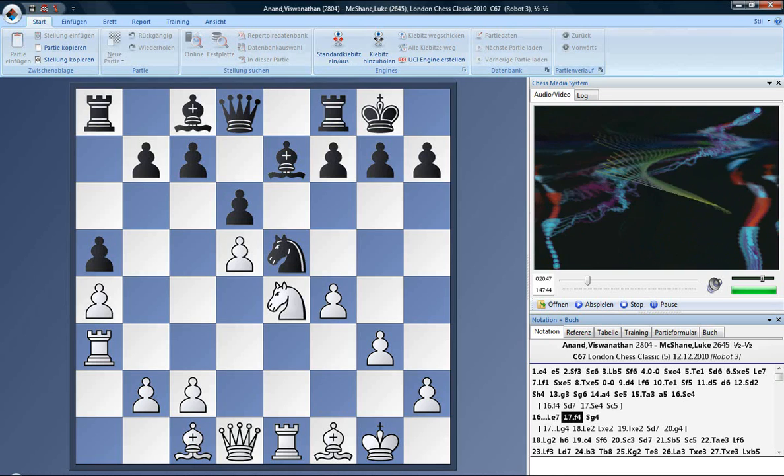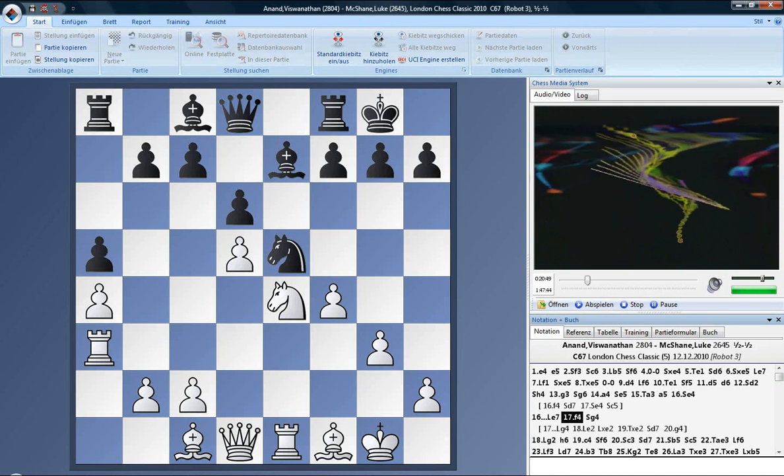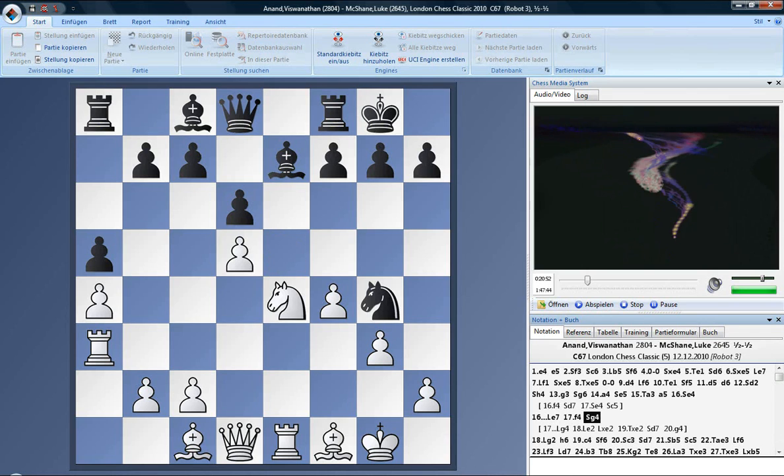And knight g4 is important, because if he goes knight d7, rook a3 is significant for white. But this is exactly the move which I didn't see how to get around. I thought you might play bishop h3 — when you picked up the bishop, I thought you were going to put it on h3, actually.